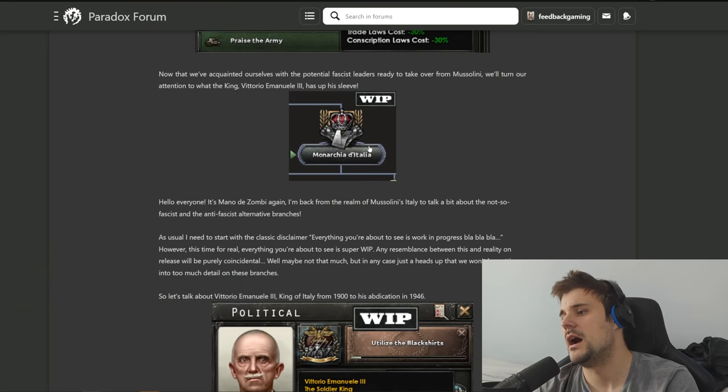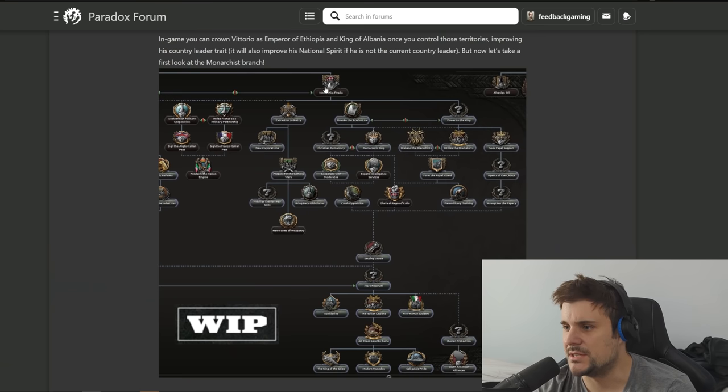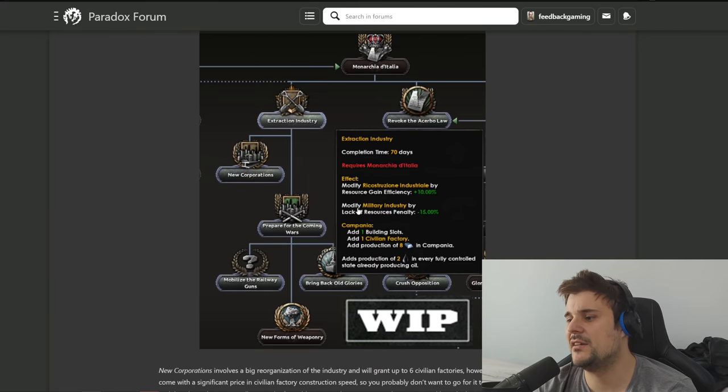We have the non-aligned path with Victor Emmanuel III - stability and command point modifier and army XP plus five percent, not overwhelmingly amazing but kind of cool. Here's the monarchist path: it is really girthy and if you look further down you can see it consolidates into a third path that all three of these leaders can go for. Once again we have the lack of resources penalty minus fifteen percent - very useful particularly for nations that don't have a lot of a certain resource.